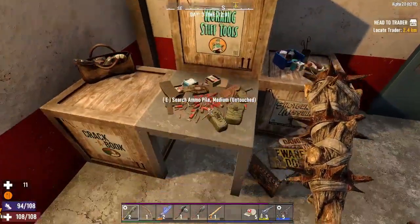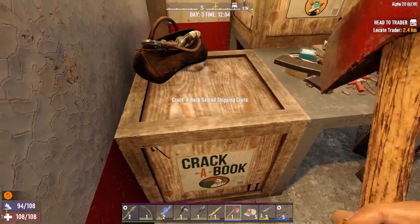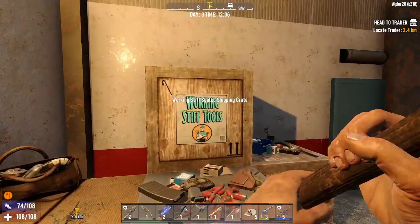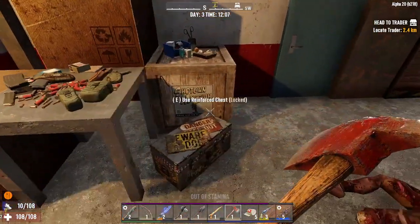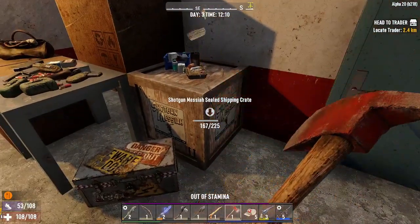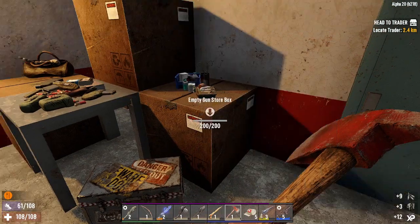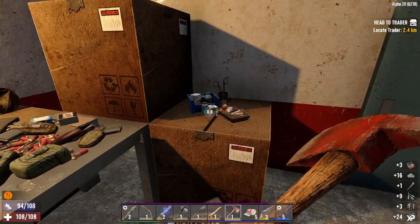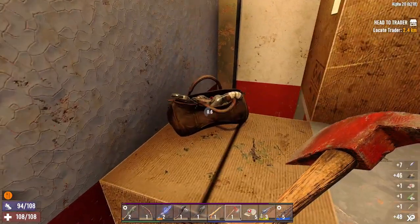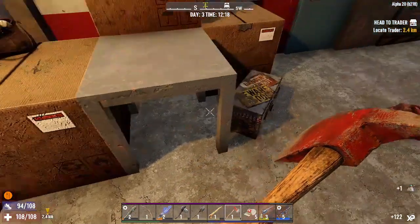Let's go — oh it's locked. Actually hang on, do I have lockpicks on me? I might have to go have a look on the bike. If there's no lockpicks on there we may have to come back for this. Or we can just bang it down — yeah, we're gonna bang it down. Oh, there's another — is that our first wrench? I think that is. We're gonna get a bit of money. Oh, first aid bandage schematic — yoink, I'll take that!